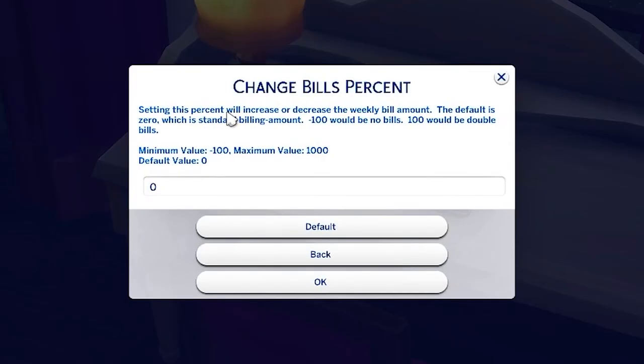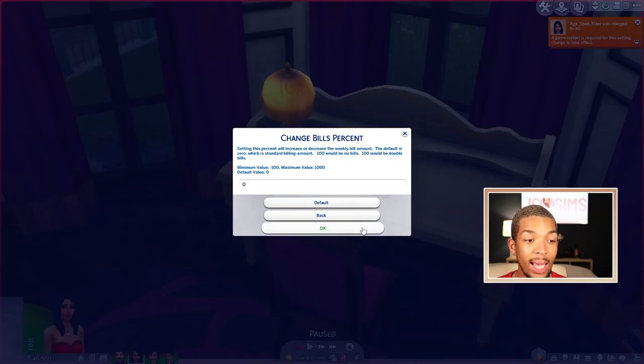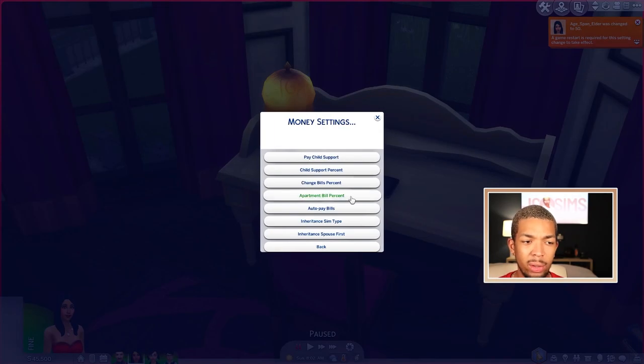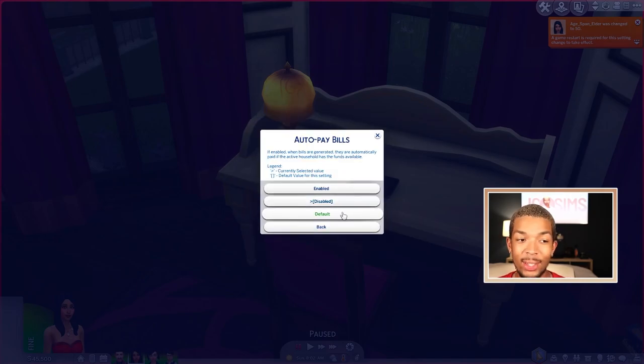Here you can also change your bills percent — you can increase or decrease the weekly bills amount. I leave that alone. I feel like after Eco Lifestyle, my bills weren't exorbitantly high. You can also change the apartment bills percent if you'd like. Another thing that's really cool — you can actually do auto pay through here. If enabled, bills are automatically paid if the active household has the funds available. I leave this on disabled because I like to see what I'm paying, but if you don't want to deal with bills getting shut off, you can set them on auto pay.